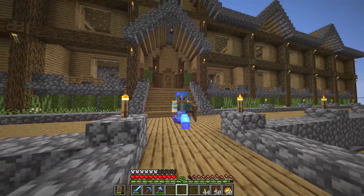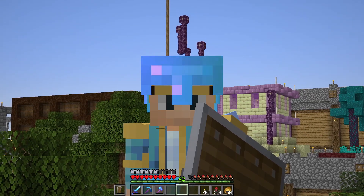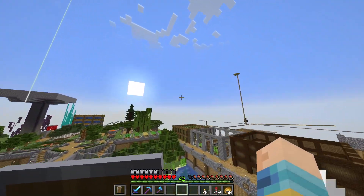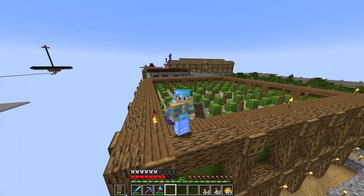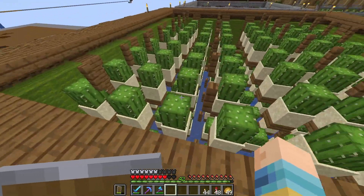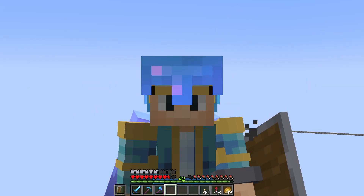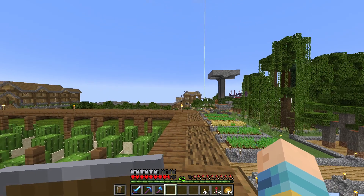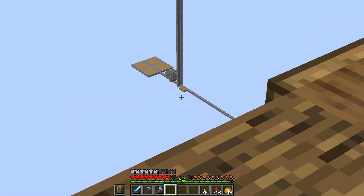Before we can make some new auto farms, it's time to upgrade our old ones — specifically, the cactus farm. Out of all the auto farms I have, this is the easiest to make. It literally just takes a stack of cactus and a stack of sand per layer. Nothing could be easier than that. No redstone at all. And sand's not even a problem anymore since I made my sand duper, but I did have that sand farm the whole time.